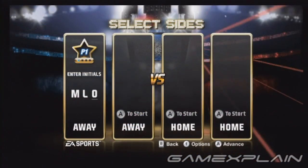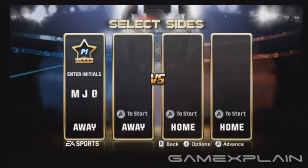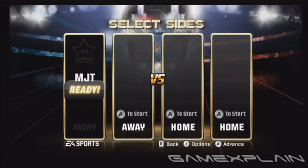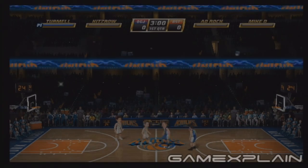If you're feeling like a little classic NBA Jam action, you're in luck. Just enter the initials M-J-T to unlock the OG Jam Team of series creator Mark Turmel and announcer Tim Kitzrow.